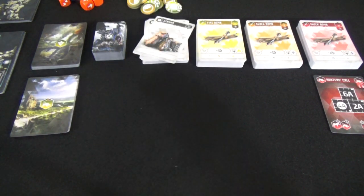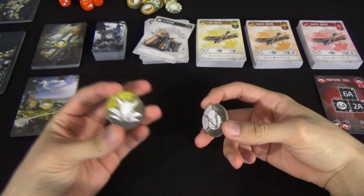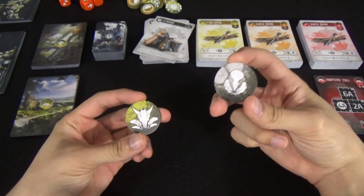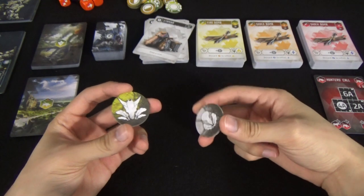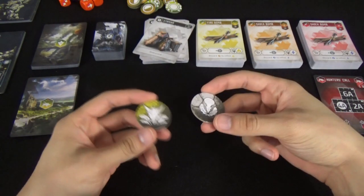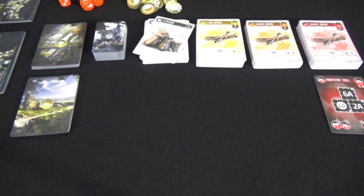Before we begin the game proper, one player needs to take the fledgling token and another needs to take the leader token. The game recommends giving the fledgling token to the player with the least experience or the youngest player, and the opposite is true for the leader token. This token will exchange hands over the course of the game, so it's not very important who gets it at the very beginning, although it will determine turn order.